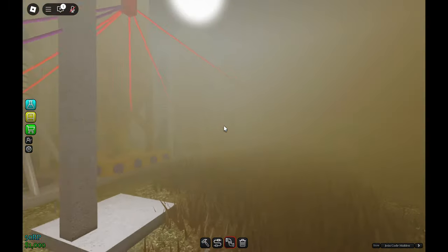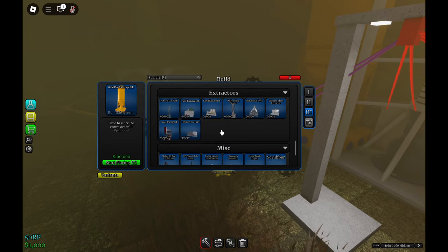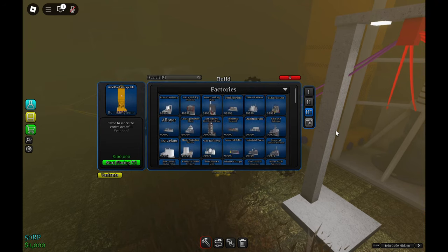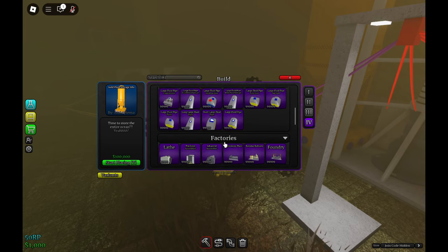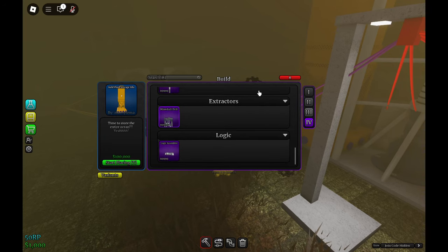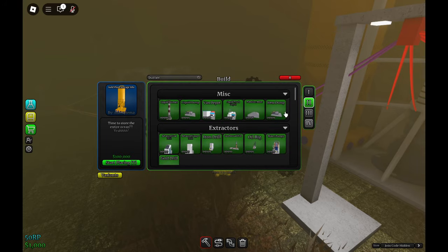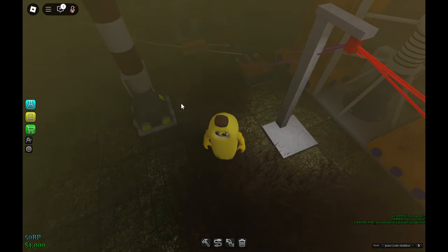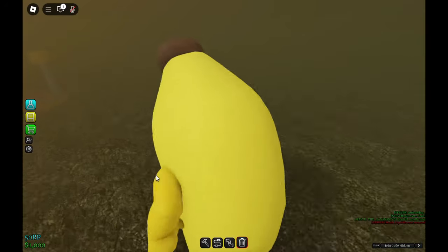So you will have to get multiple of these, or alternatively you could use residue somewhere. There are certain things that require residue so you can reuse it, although it's pretty inefficient. There are also liquid burners, so you can burn residue to get rid of it, but that does pollute as well because you are burning things.